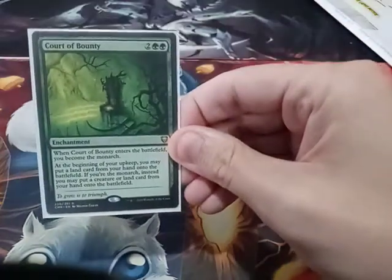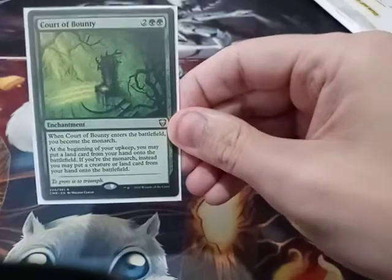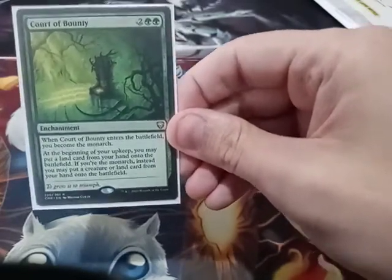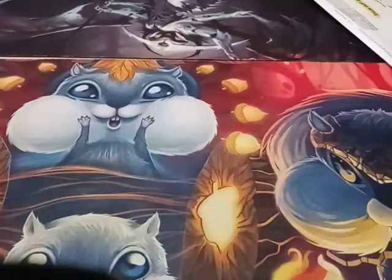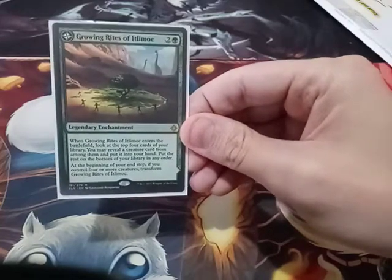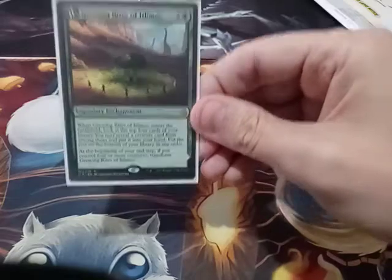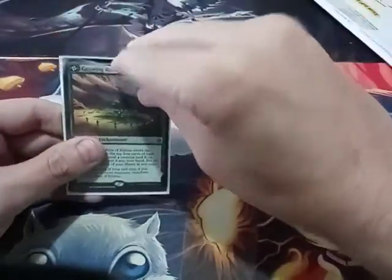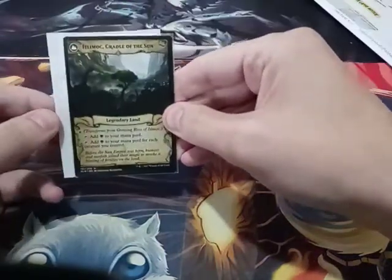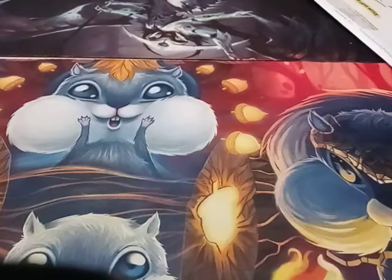Court of Bounty — if I'm the monarch, it lets me cheat in an extra land or a creature. And the last enchantment is Growing Rites of Itlimoc — give me a sec, I can show you — it essentially flips over to a Gaea's Cradle. And that's all for my enchantments.